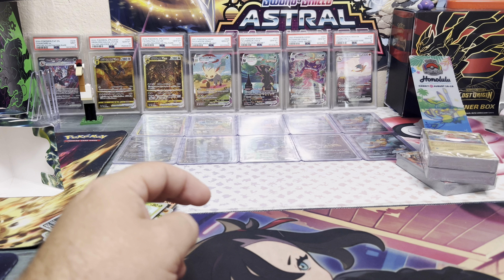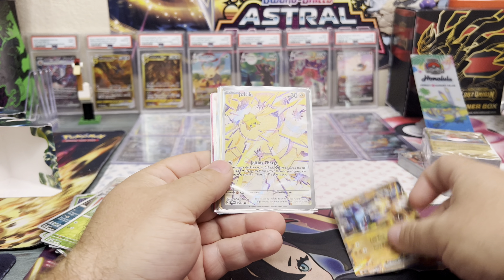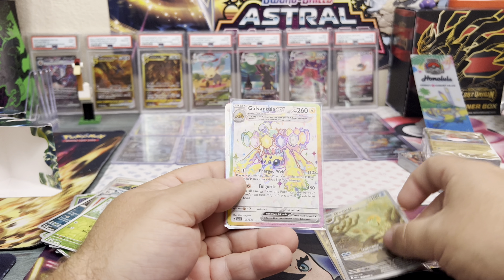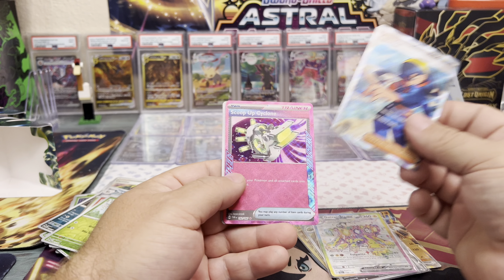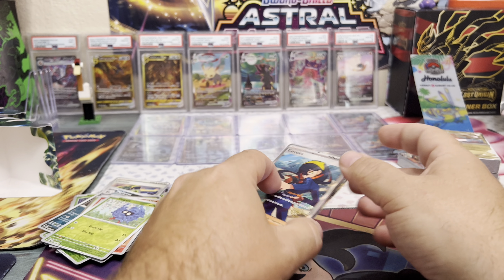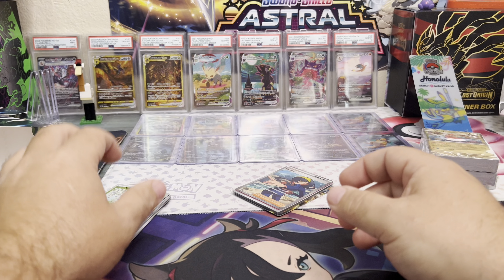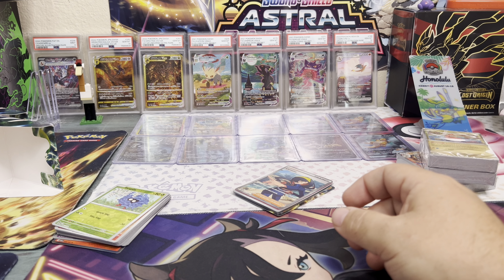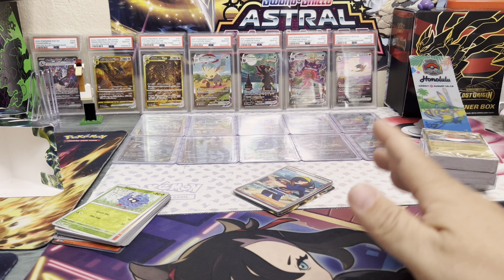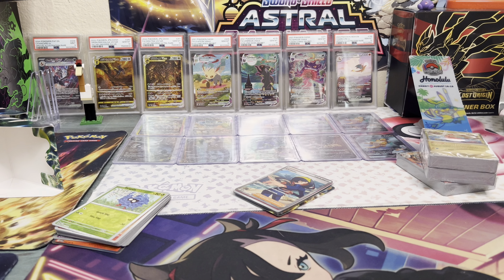Alright, we've got a little stack for the winner! You'll receive: Lucario EX, Joltik, Gold Switch from 151, Eevee from 151, Ventura from the new set, and the Carmine, Scoop Up Cyclone, and Poltergeist pulled in this video. It's a nice little stack! US only — sorry international viewers. Thanks for watching, I hope you pull the cards you want most. Don't forget to like, subscribe, and leave a comment if you want to win these cards. See you next time!